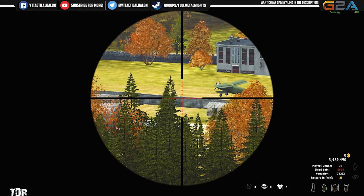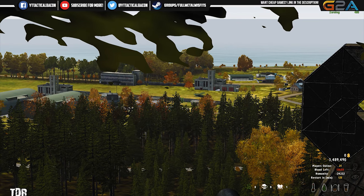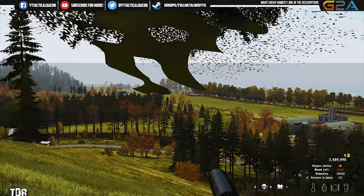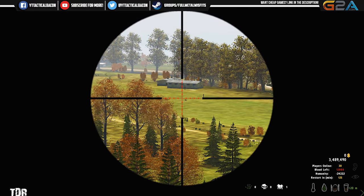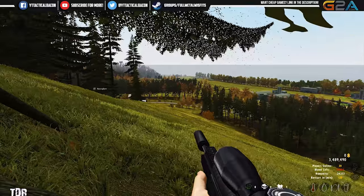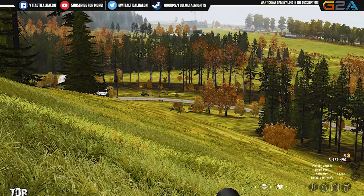Hey hey, no zombies. But you said you saw people everywhere. Oh wait, wait — there's zombies further east. I see the guy, he's on a bike. Yep, yep, eyes on. He's coming, get down and reposition. I think he might try to come from that vehicle.